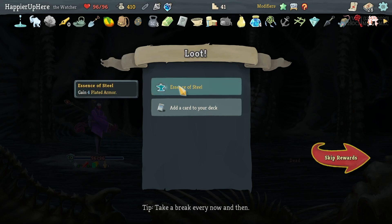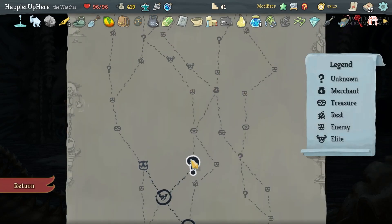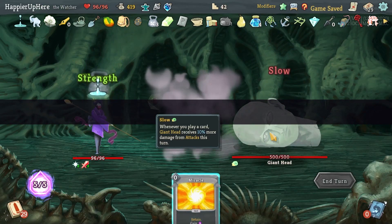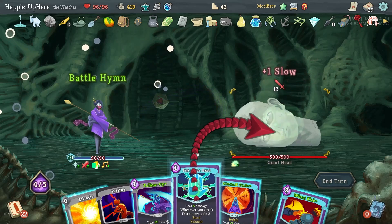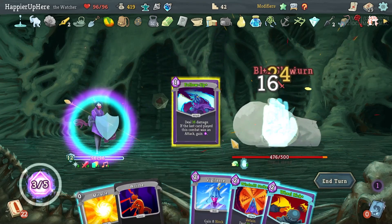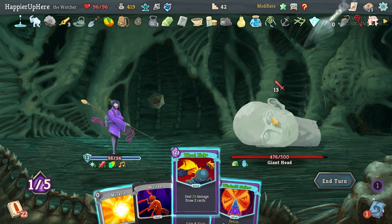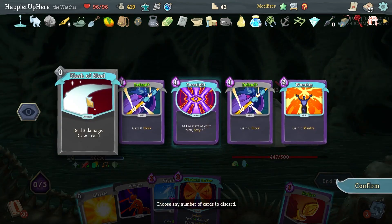Wheel Kick is a great attack card — definitely take it. After this point I have to decide. Got Giant Head — finally a question mark room with an elite in it. Thirteen incoming — I should defend a little. Battle Hymn, Talk to the Hand, Follow-Up. I can fully defend with Wheel Kick. Third Eye to curate the next hand.